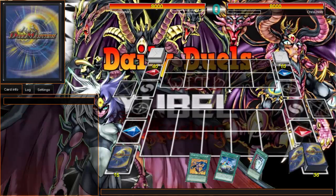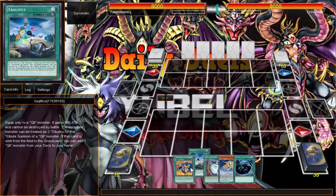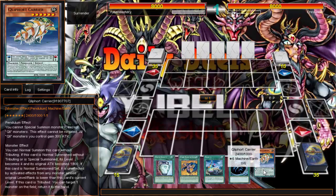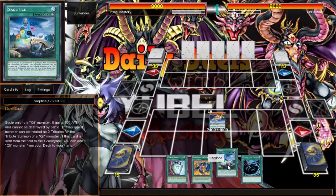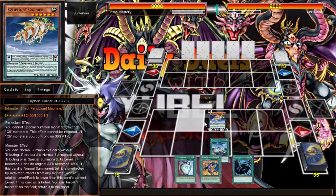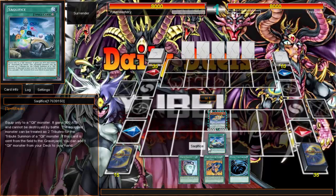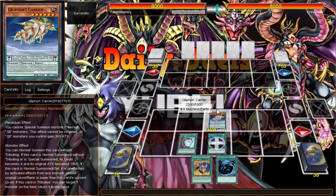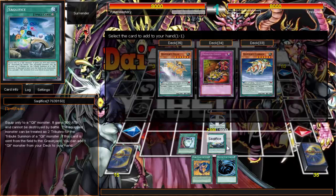I got my sacrifice, probably thanks to the number generator. No way to get scout though. So I'll just go ahead and normal summon, equip with sacrifice, activate Pot, and do whatever Pot does. We got the Swords of Dawn, so hopefully that'll help me re-equip so I can search in the future. I don't need Reckless right now.